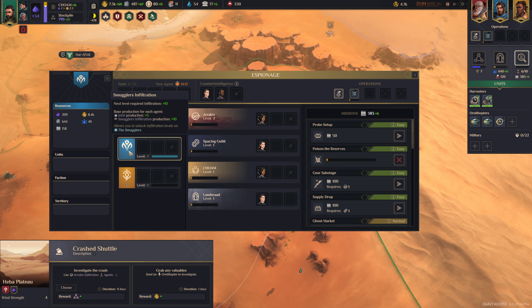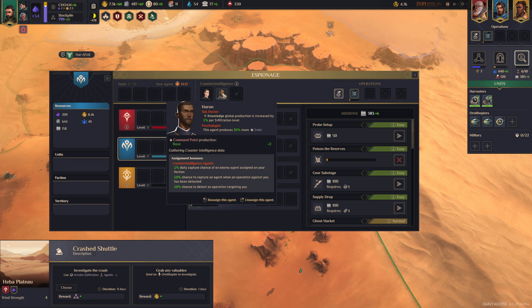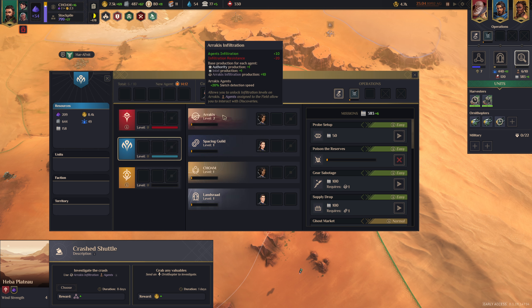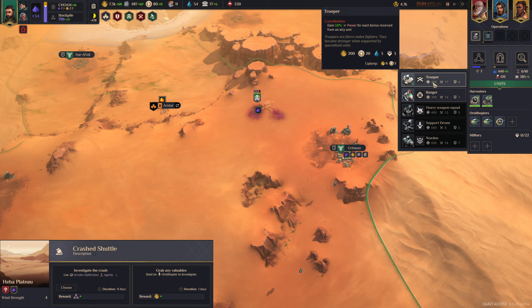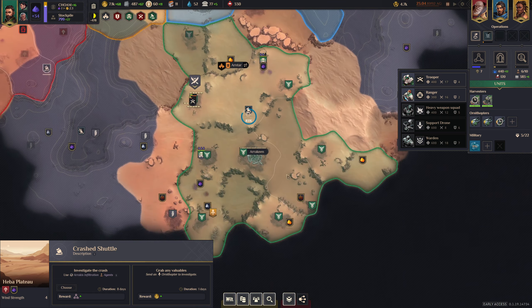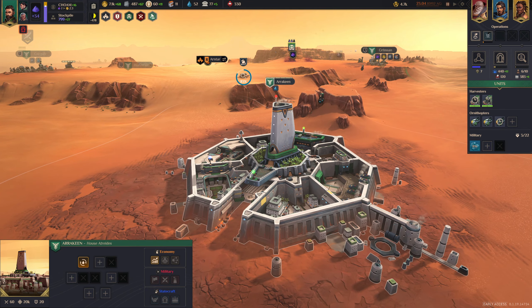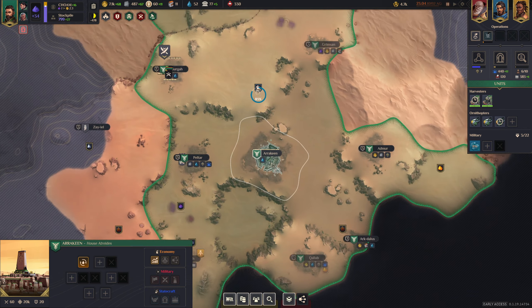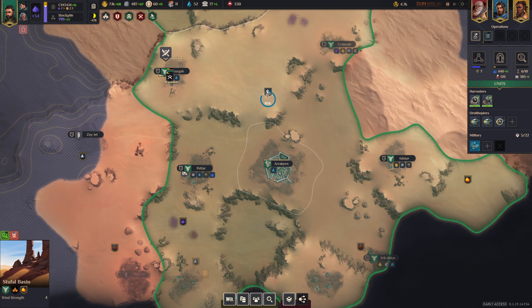You can click on the different factions and check out their resources there. If you had agents attached, it would unlock some more information. Speaking of military, you can train them and they will show up back at your home base, popping out in that zone. Unfortunately they always pop out at your capital — you can't train them on the front line, so you're going to have to move them.